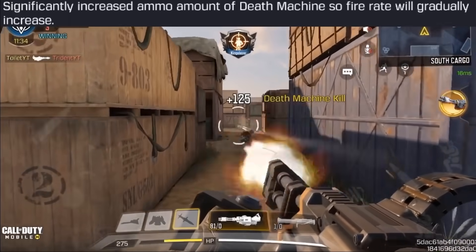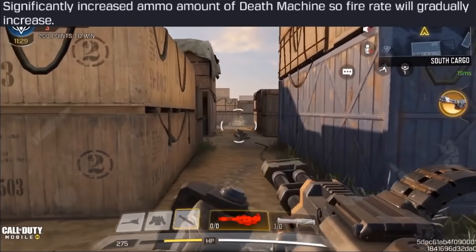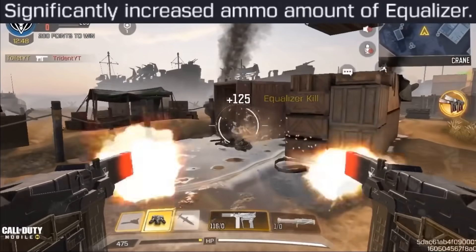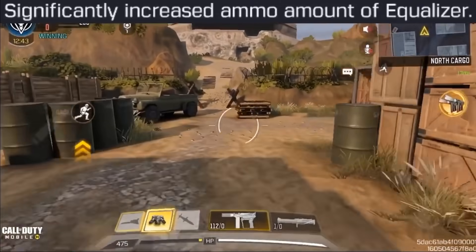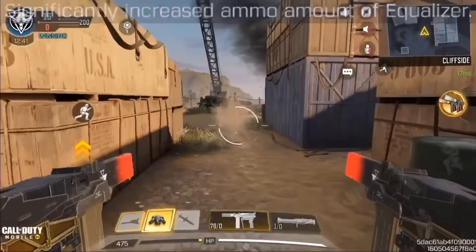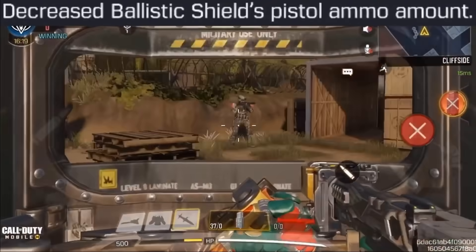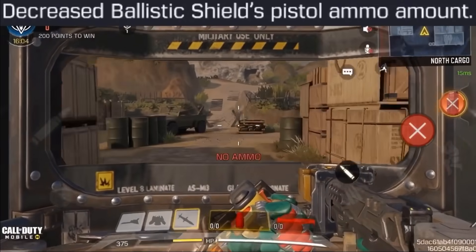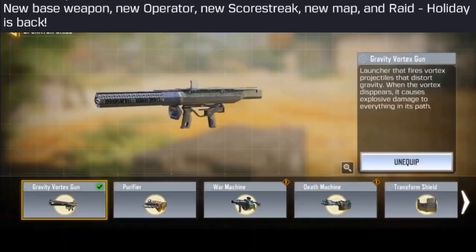The Death Machine got a buff for more ammo and increasing fire rate over time, making it more of a longer-range operator skill now that the Annihilator is nerfed at range. The Equalizer also got a buff — now 160 bullets per clip, up from around 120, great for spraying. The Ballistic Shield got a nerf to ammo, down to 50 rounds per use, though you can still use the shield for cover after running out of ammo.